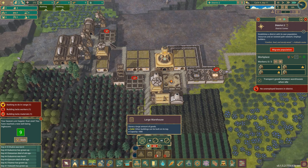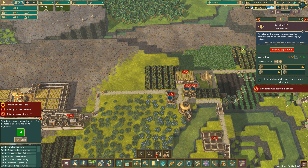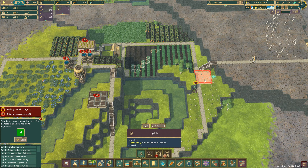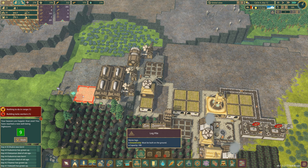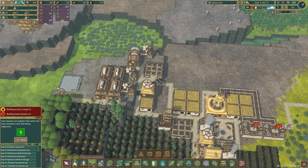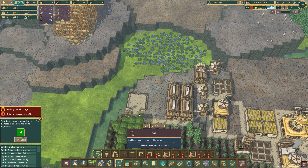A lot of our warehouses seem to be full. We need more log storage. So let's chuck another log storage down here. And I think it wouldn't hurt to have another log storage up here as well, because we have just so many trees up here in this area.